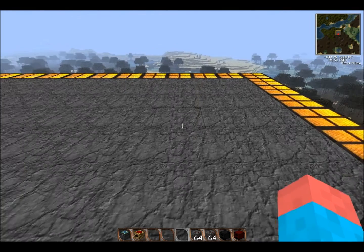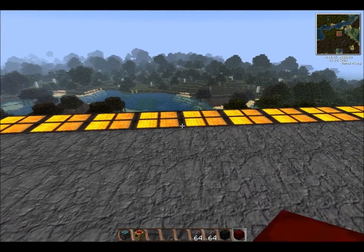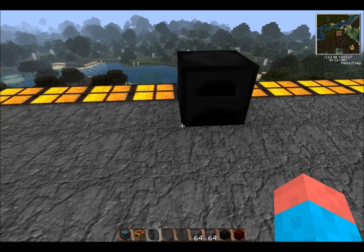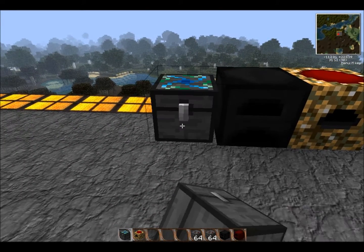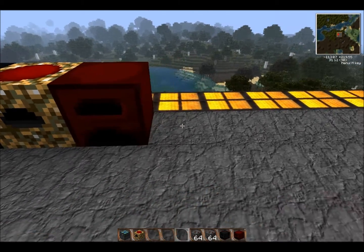Now, the way Dark Matter and Red Matter Furnaces work is that they run at like twice the speed of a regular furnace, and the Red Matter runs at like four times the speed. They can be powered by any adjacent relay, and they place full stacks into any adjacent chest, such as an alchemical chest.